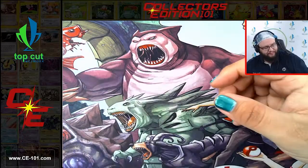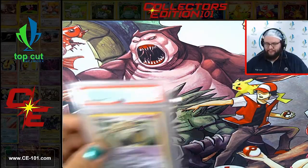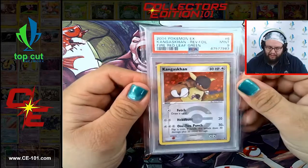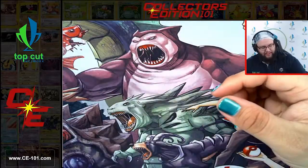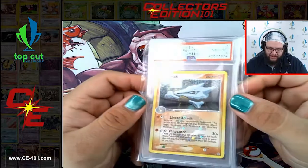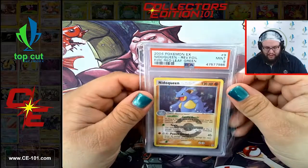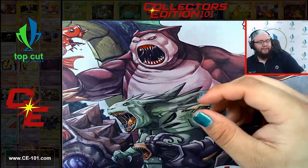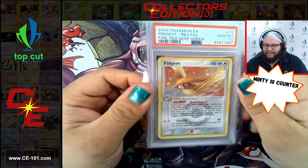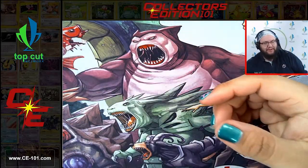We have Butterfree at a 6. Ditto Gem Mint 10. Exeggutor comes in at a 9. Kangaskhan also a 9. They did that sweet foiling with all the different types of energies in the background, and also did that holographic Pokeball - super fantastic touch. Marowak at an 8. Nidoking at an 8. Nidoqueen at a 9. Pidgeot from Fire Red Leaf Green - Gem Mint 10. This is a fantastic card - that ability, Quick Search - just every turn search your deck and grab any card you want. Super good card, I remember playing those back in the day.